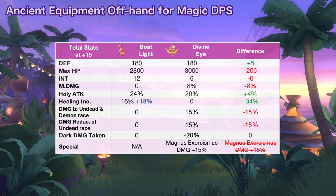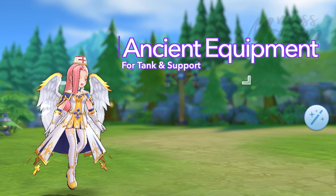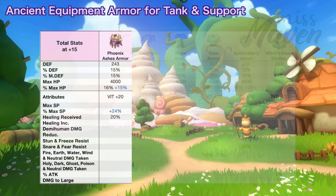The other random attributes that you can get from these offhand are as follows. And lastly, for tank and support, these are the more defensive options for armors. First is the Phoenix Ashes Armor which increases max HP by 16% and healing received by 20%. Among the ancient armors, this grants the highest increase in percent max HP wherein you can even get additional 15% max HP as random attribute. This is a more universal version of Watcher's Armor for drop classes that can tank in PvE.